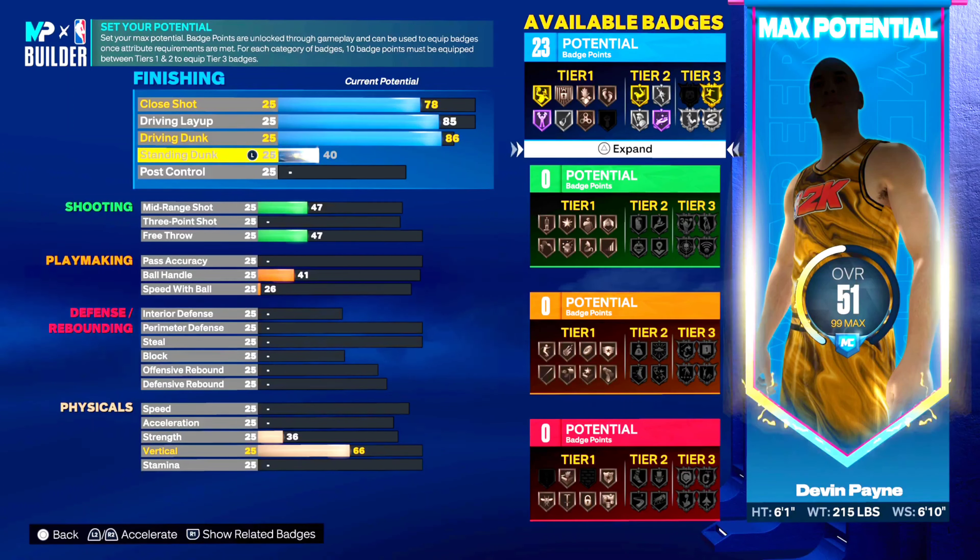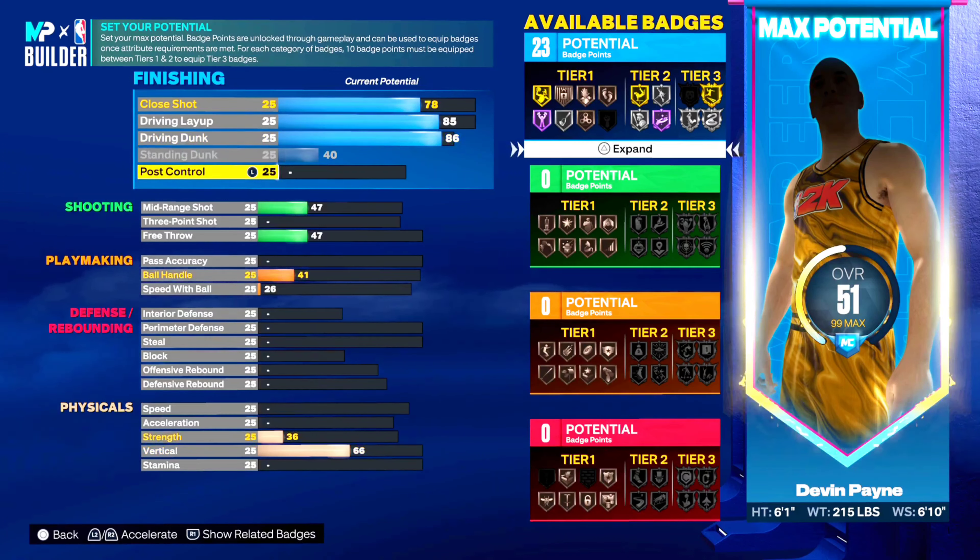Standing dunk is at 40 and you're actually able to get two-hand standing dunks on a 6'1 player. As you build up your slasher takeover, you'll get all the animations unlocked. Even at a 40, if you go to the store to buy standing dunks, it only requires a 40 so you can buy those. I would just buy the animations yourself and make sure you have them on at all times because those standing dunks are gonna help you out, and it just looks funny watching a 6'1 rise up like that.